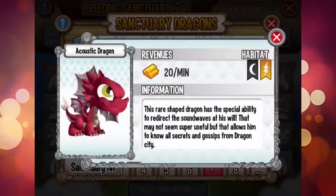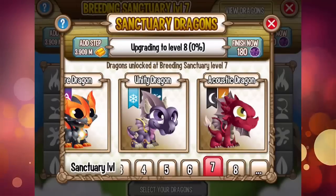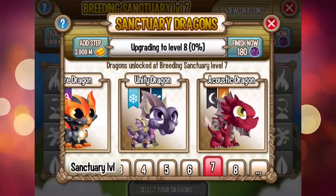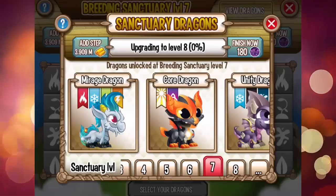And the Acoustic Dragon — I think I already got this dragon. This is the breeding sanctuary level 7, ladies and gentlemen, and we're going to upgrade it later to level 8.